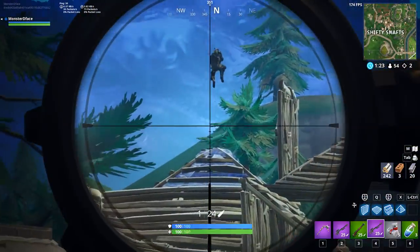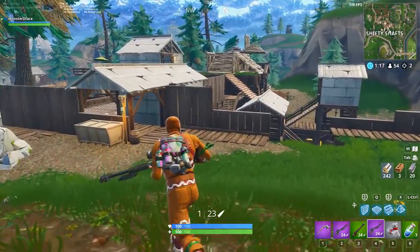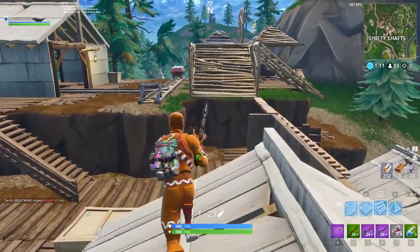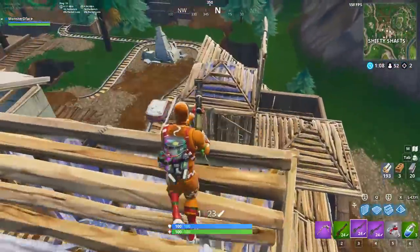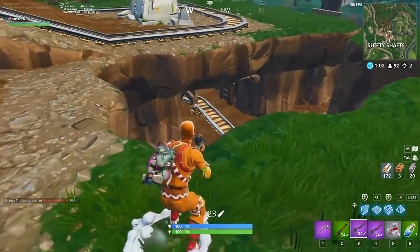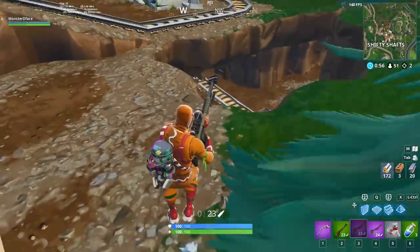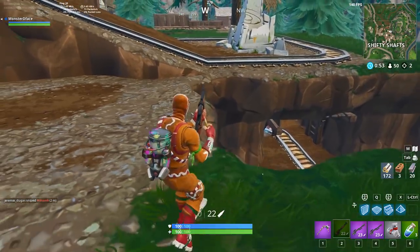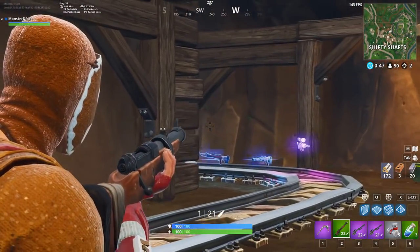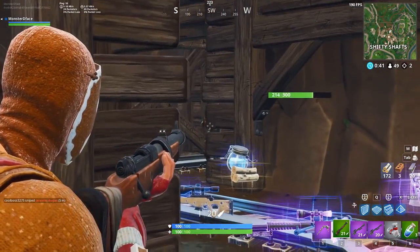Let's talk about the stats of the brand new heavy sniper — this thing deals a lot of damage, and I mean a lot. It is not your normal sniper rifle. The damage it deals to the chest is over 150: at the epic (purple) variant it deals 150 damage, and at the legendary (gold) level it deals 157. If you're holding a gold version, that's basically a one-shot kill against the majority of players, since most of us are loaded with about 75 HP from bandages and around 50 from minis.